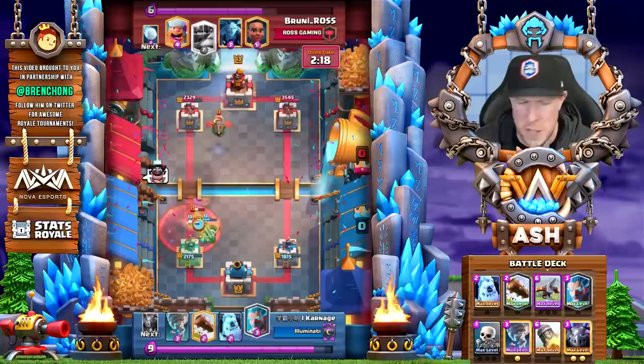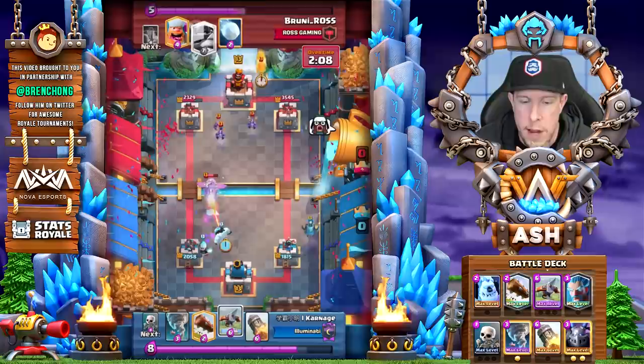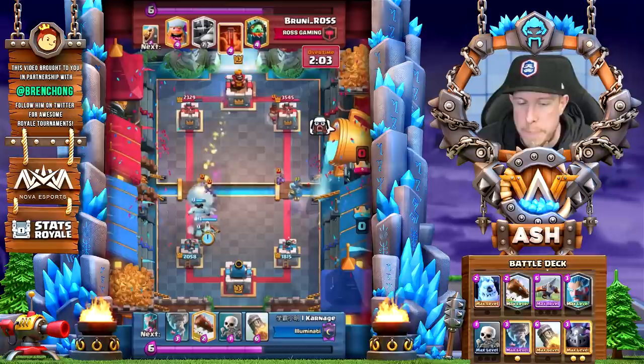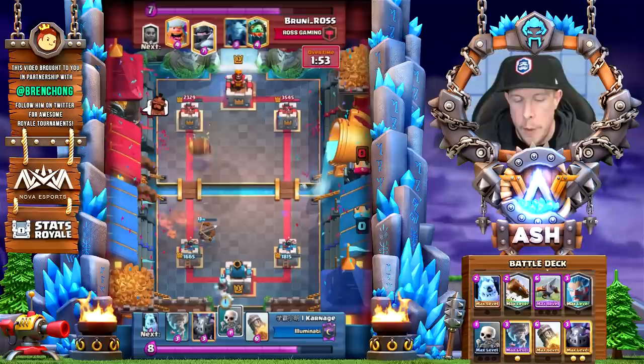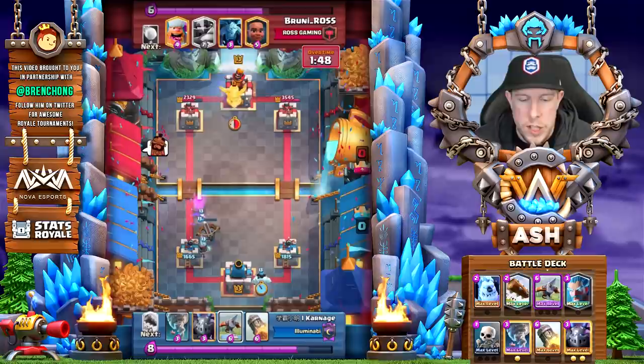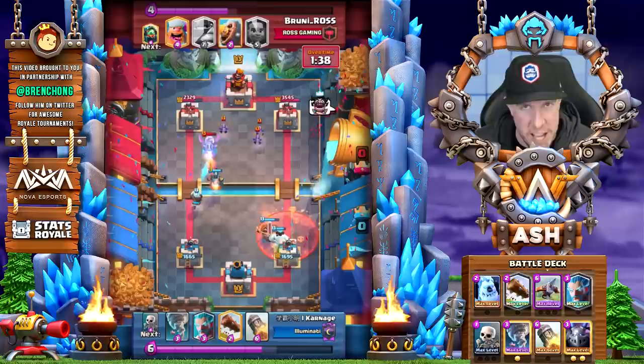Now we have an inferno dragon coming down the left lane. The opponent has the damage advantage about 50 seconds into sudden death overtime. The opponent plays ram rider in the back and Carnage goes with another defensive expo in the opposite lane. Another poison comes down — we log and rely on the mega minion to finish off that ram before she hits the right tower. Notice these defensive expos placed all the way to the side so the opponent can't poison the weak tower. Our weak tower is the left one, so we go right with the defensive expo.